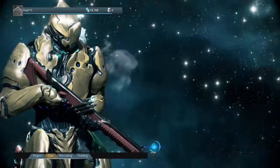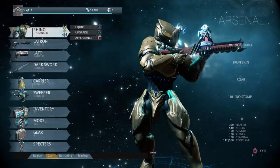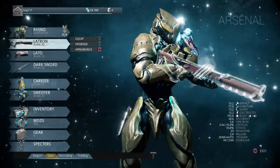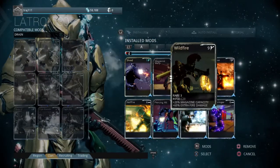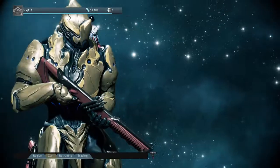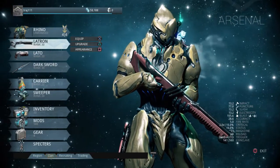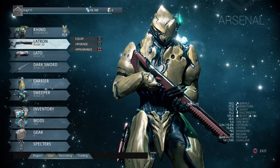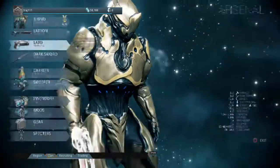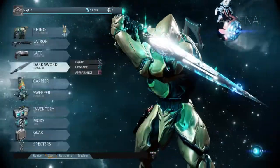Already I have 300 health and 510 shield, and I haven't even leveled them up at all. My Latron is a beast — not even completely upgraded and it has about 200 damage with every single shot at least. Lato — meh, never really bother with that. I'm going to get the Angstrum when it levels up. Dark sword — beautiful thing, really powerful for me, does about 100 damage per strike.